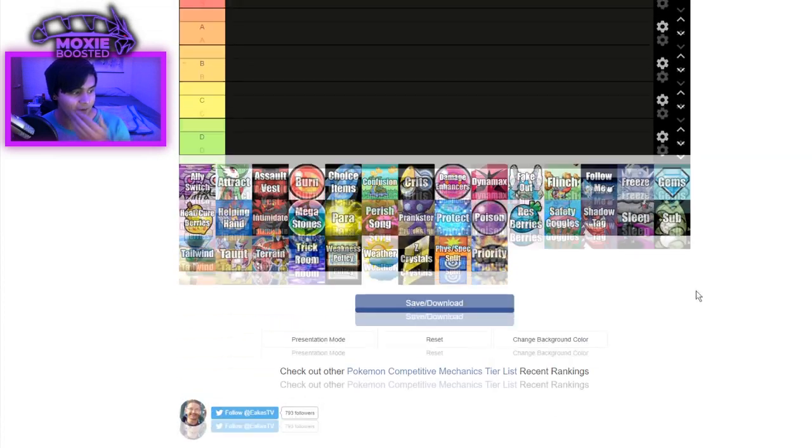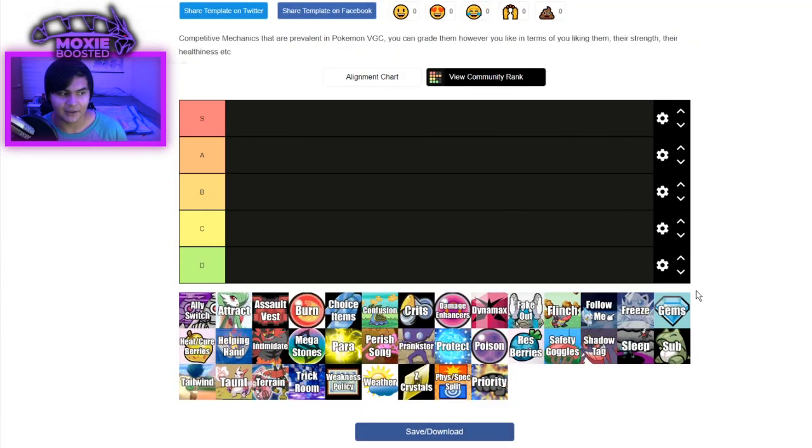Let's go ahead and talk about these different mechanics. Now, there are a lot of mechanics in the game that I love. I personally find Parish Trap to be one of my favorites, especially when you can just sneak it in there and they don't expect it. But there are also a few in the game that are just not healthy, and we'll go ahead and get into it. We'll do this tier list in order: S, A, B, C, D.